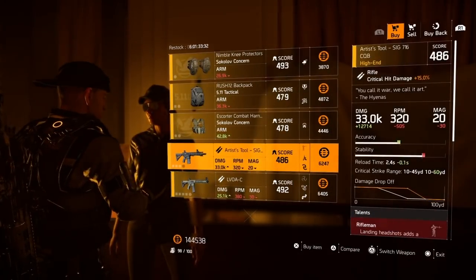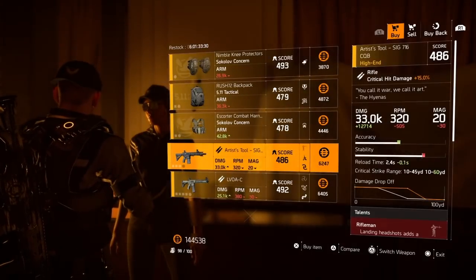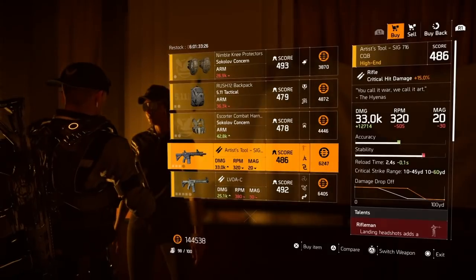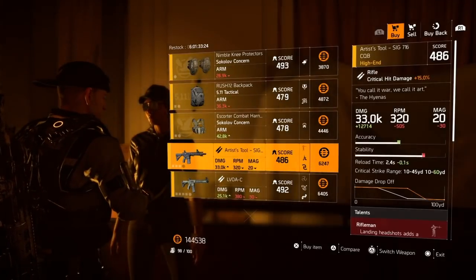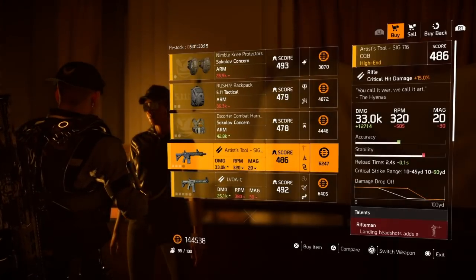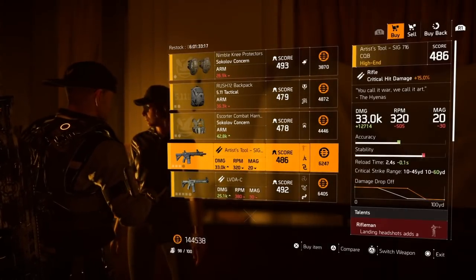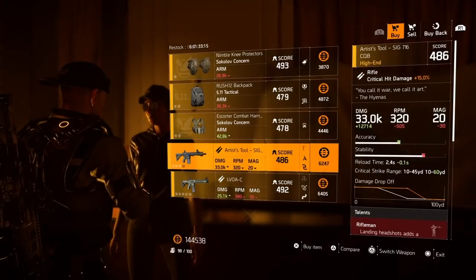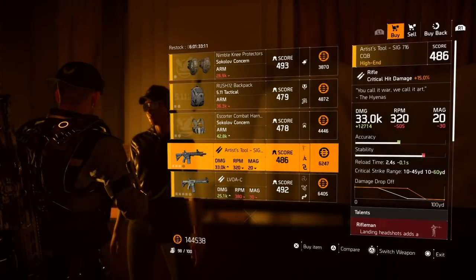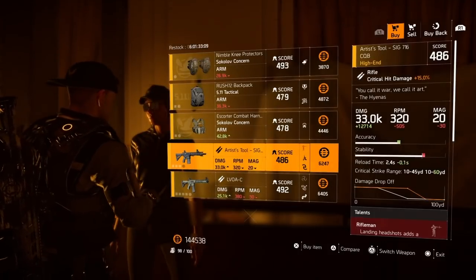And of course the Artist's Tool — the SIG 716 — at 486 gear score with 33k base damage. I'm running the Survivalist, so your damage numbers will be different depending on your overall weapon damage and what specialist you have equipped at the time, so keep that in mind.